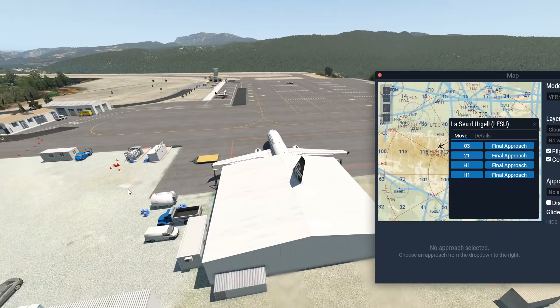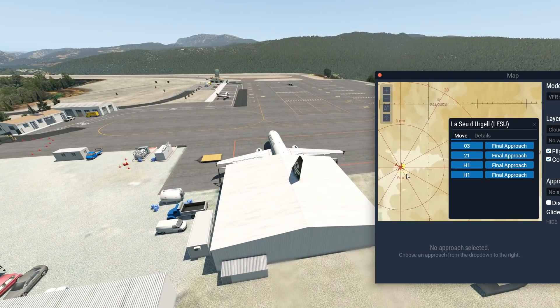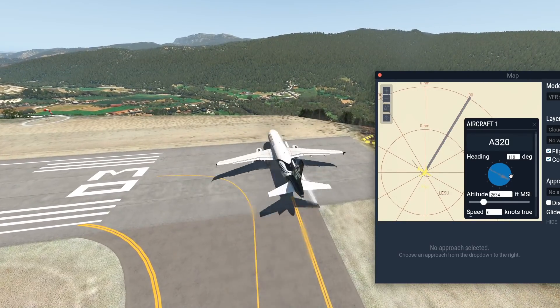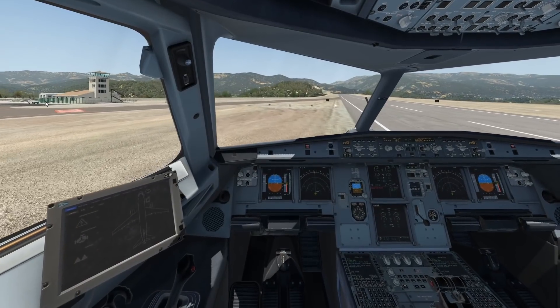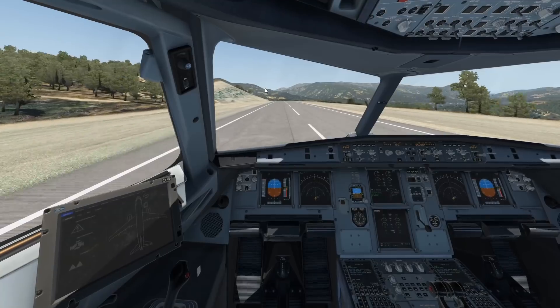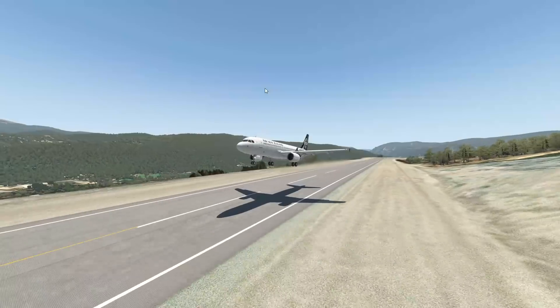We are here now with our Air New Zealand A320, which is a plane that has, of course, never flown at this airport in real life. This is a 1,300 meter long runway and a tabletop runway. I'm very comfortable flying this plane here anyway — we tried flying this plane through all of New Zealand a few days ago and that was no problem. Let's go ahead and take off. 120 knots, we can already rotate — and that was no problem.